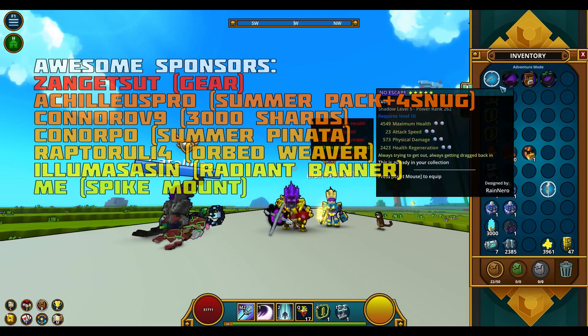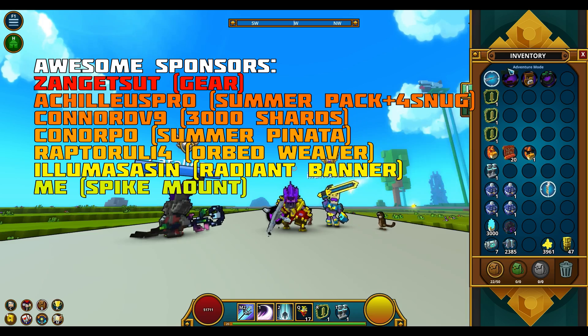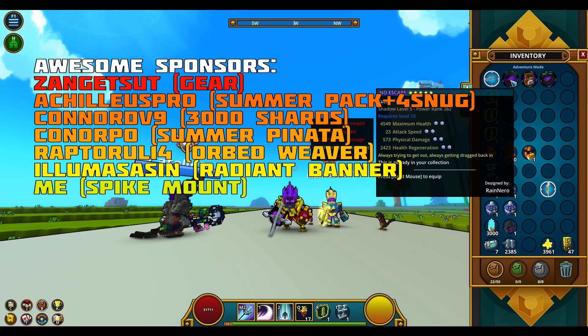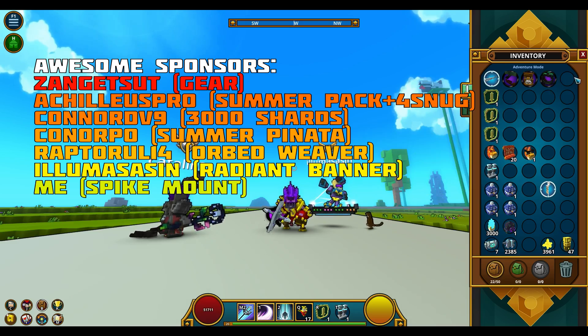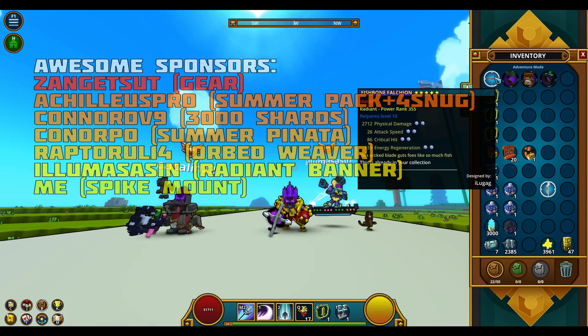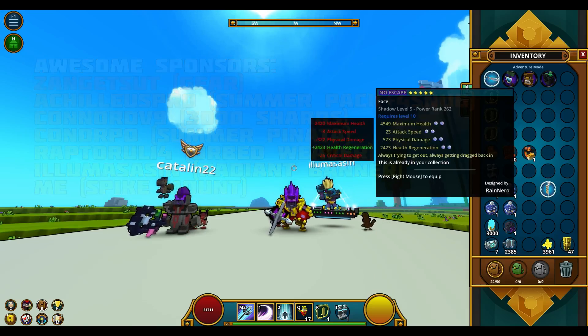The main prize this giveaway is a set with a Radiant Sword, an S5 face, an S5 hat, and an S4 ring. Even though the stats are not that great, they're still pretty pricey.